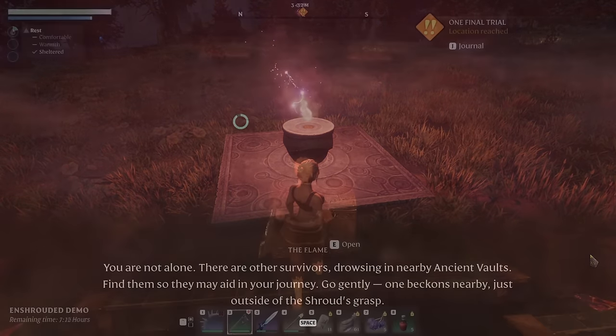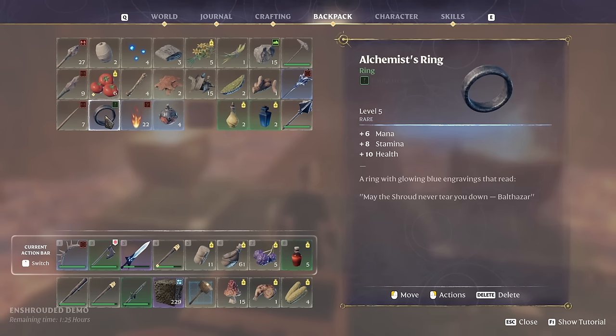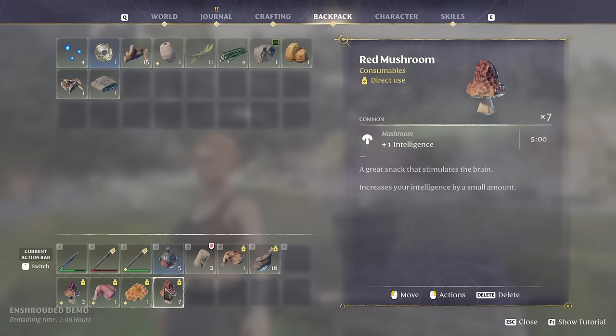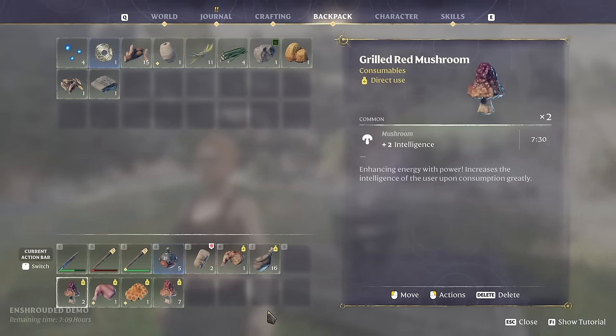You'll then develop more missions to find more NPC workers to help with areas such as magic and so on. A really nice touch is that you have two rows of hotkeys. So if you're building and have a hotbar full of build items and a wolf runs up to attack you, you can quickly hit the tilde button — just under escape — to switch to your second hotbar that could be filled with combat items.